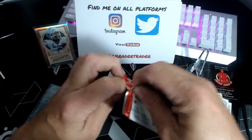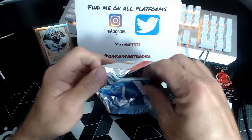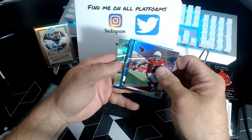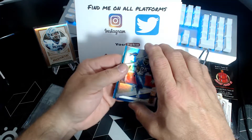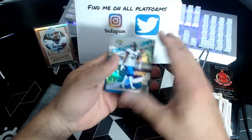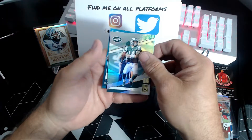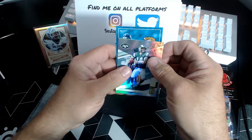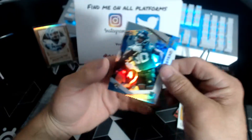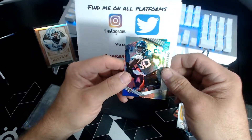Let's open up our pack of Elite. Got something back there. AJ Green, LeSean McCoy, David Johnson, Sam Darnold. Looks like we got another hit — Jaguar running back, Raquil Armstead. Not an auto though, but that's alright — numbered to 699. Nice.